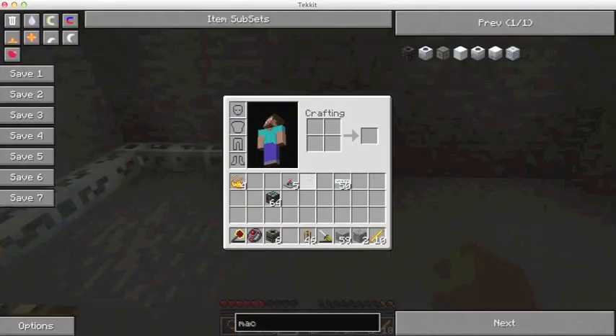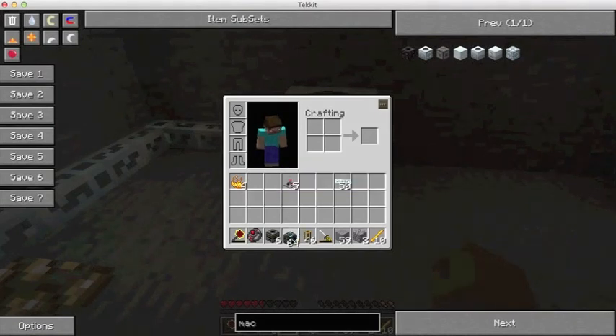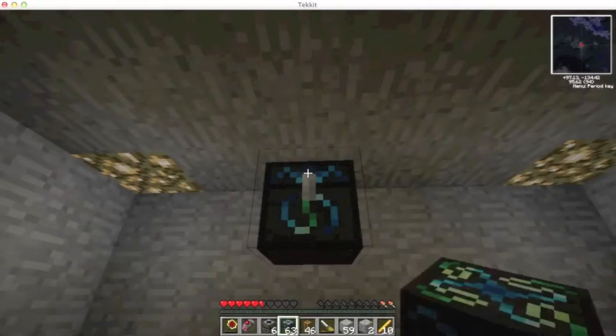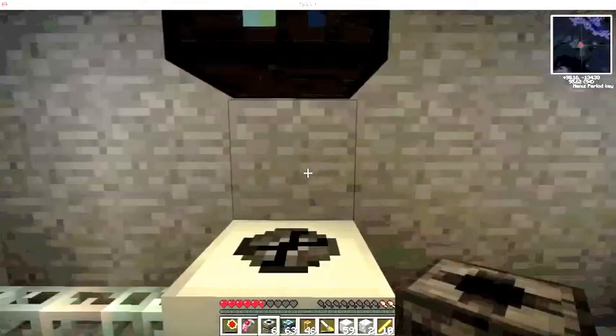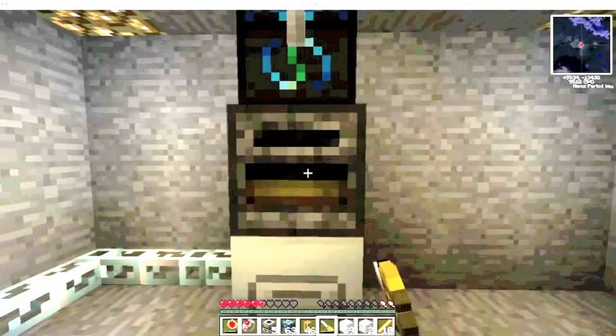First put down the rotor macerator. Make sure you have your energy collectors in your inventory, and then place one at the top like that. Put a filter in, and turn it around until it's in the right place.